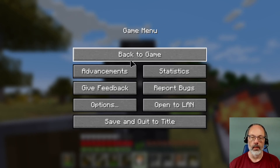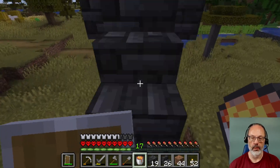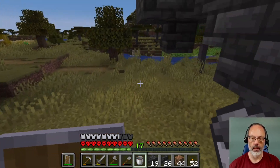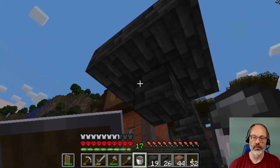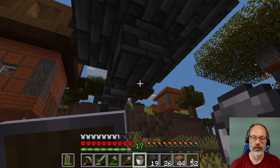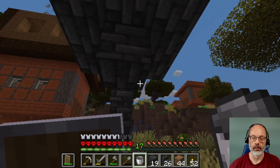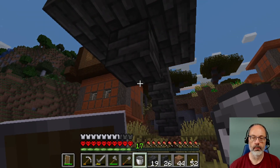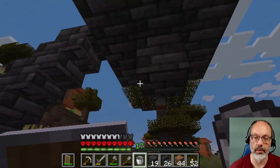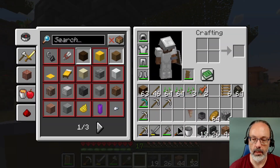All righty, I'm back a few minutes later. Let's put the lava in there and hopefully that's enough to keep the sparks from flying. Does lava drip through here? There it is — it does, in fact, drip through there. That's cool.